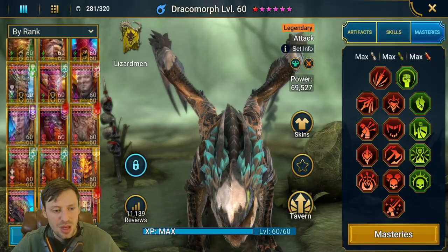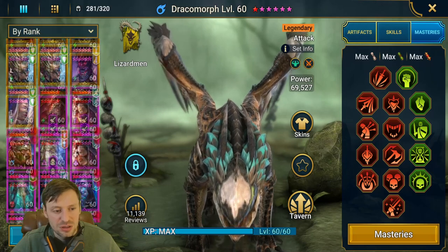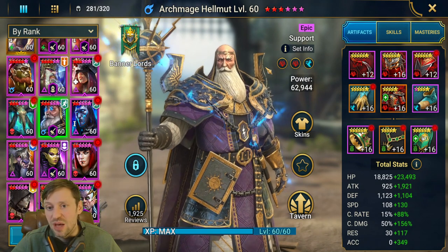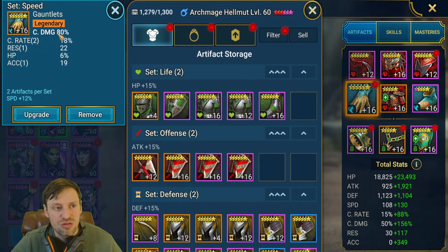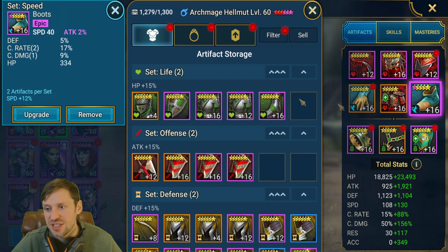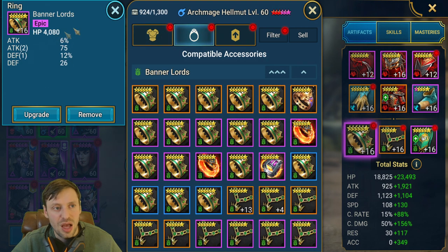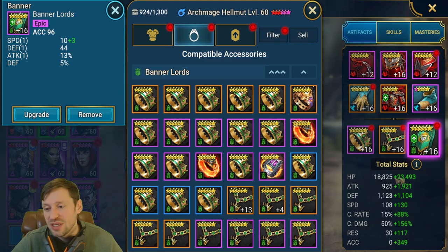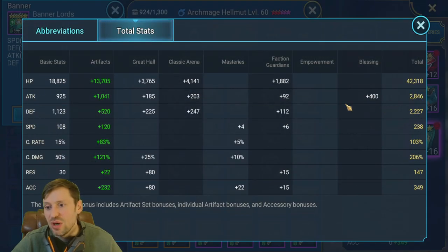Next up, Archmage. His gear: double Perception and Speed sets. Crit Damage on gloves, Attack on chest, Speed on boots, HP on the ring — which I should probably swap for Attack — HP on the necklace which should probably be Crit Damage, and Accuracy on the banner. The most important things for him are as much Attack as possible and speed faster than Draco, so around 240.